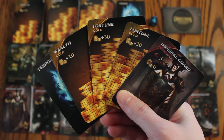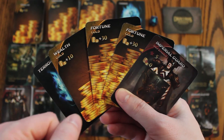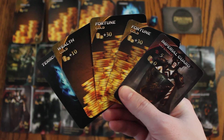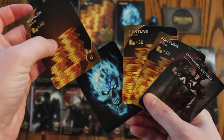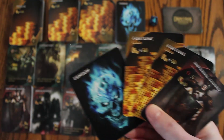Later in the game, players may have a lot of high value gold cards and stronger defenders, so they might choose to eliminate a card. This allows them to trash one card from their hand — it can't be a tarot card unfortunately. So they might choose to trash a wealth card, which just means they place it back on the pile.